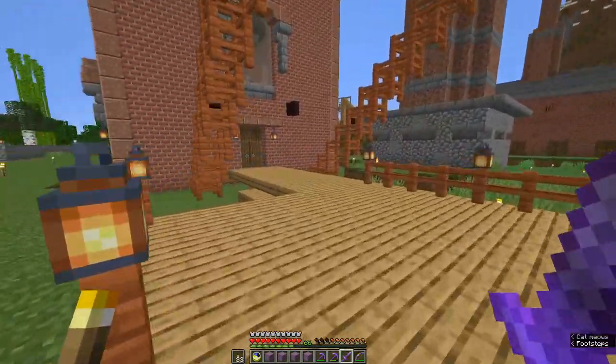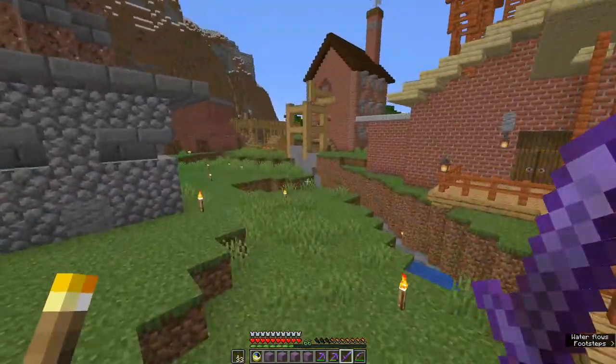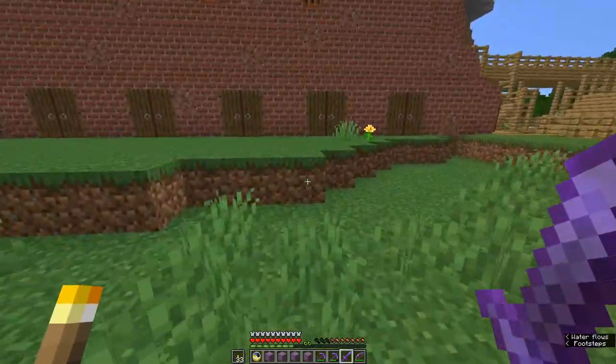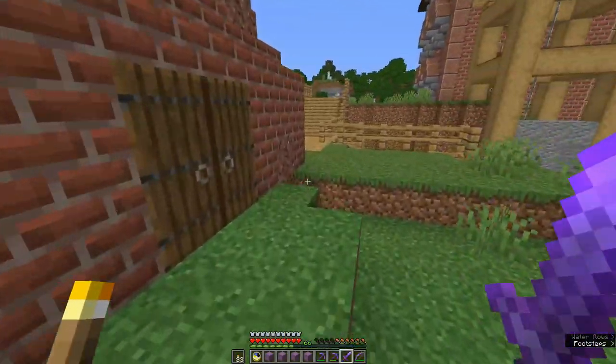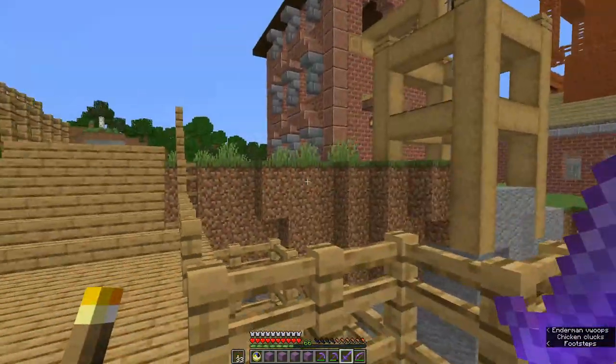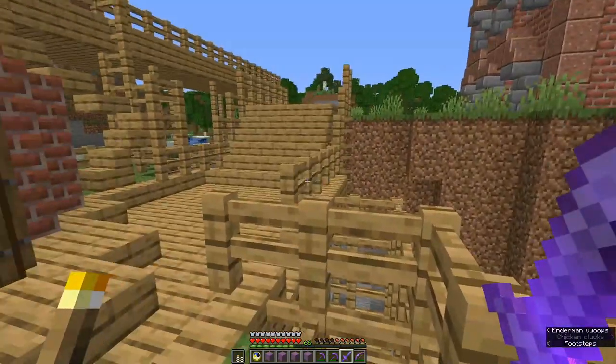Hello possums, Jaina Smith here in Alphacraft of course. Picking up where we left off last time. See those four shulker boxes in my hot bar? Full of clay. There is now no clay anywhere near me when I need more bricks.